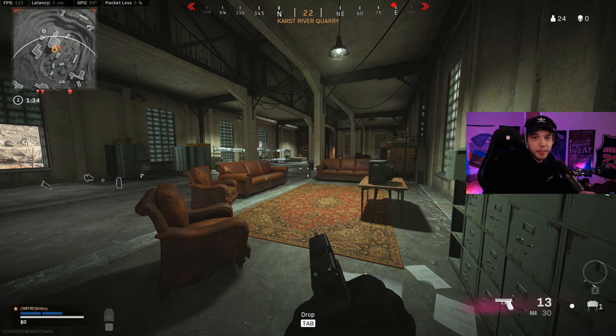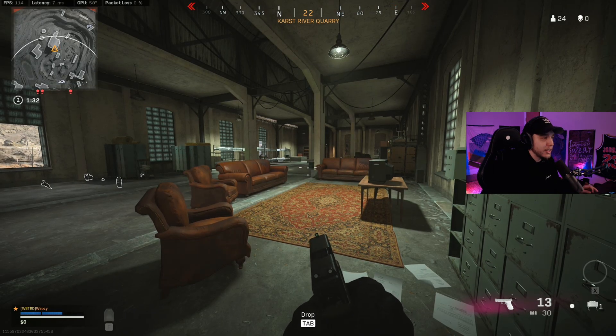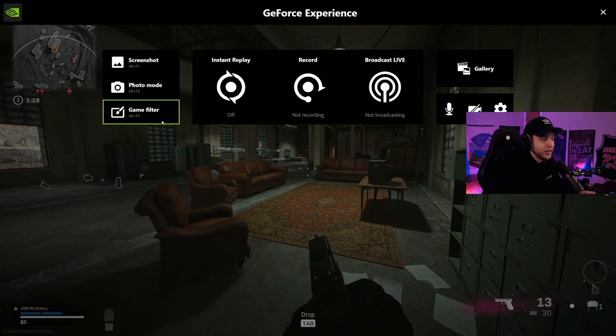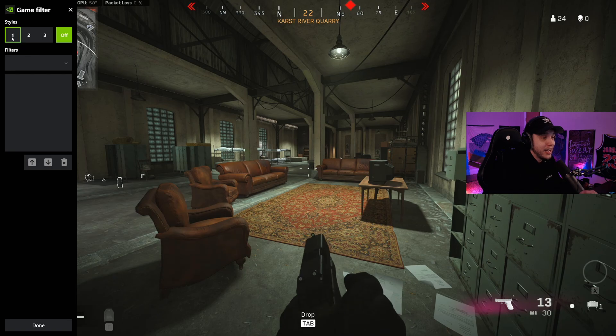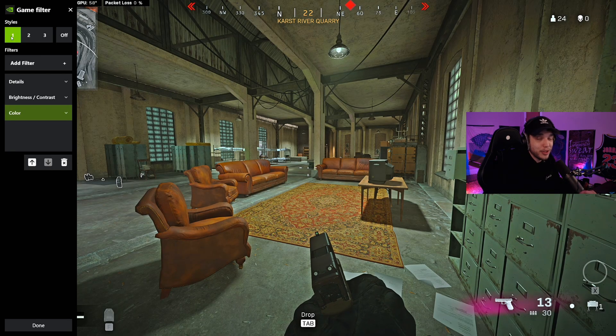Once we're in the game, all you have to do is press Alt+Z on the keyboard and it'll bring up this menu. From there, click Game Filter and it'll bring this up. This is what the game normally looks like, and then once we click Style 1, this is what the game looks like with the filters on.